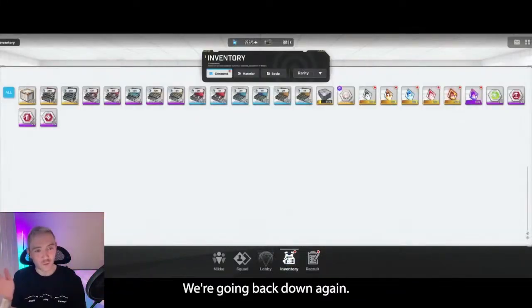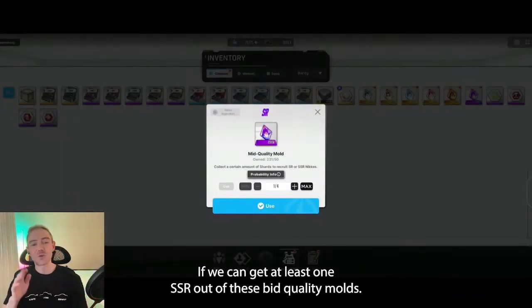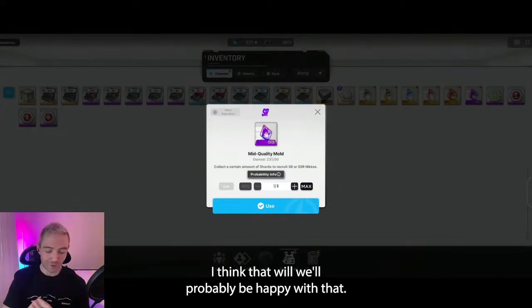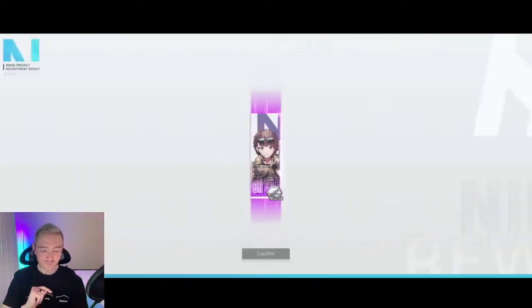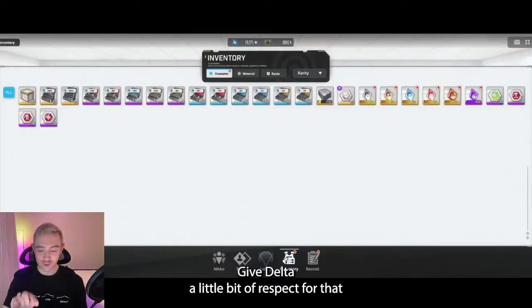Micah. We're going back down again — that's not as good. If we can get at least one SSR out of these mid-quality molds, I think we'll probably be happy with that. Delta — one of the few units that actually looks like she's going into combat, so got to give Delta a little bit of respect for that.